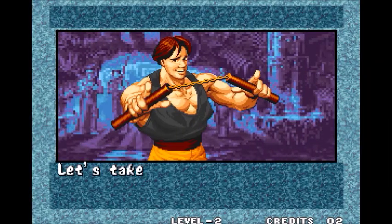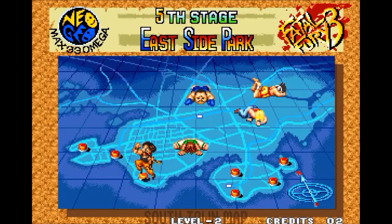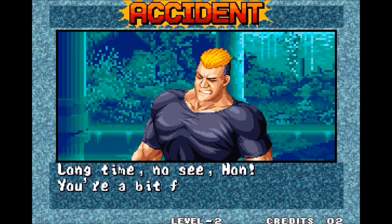One thing you can do in the game is attack someone in the sway lane. Certain attacks — I think you press A and B — oh, there's Yamazaki. This is the first game that Mr. Yamazaki is in.